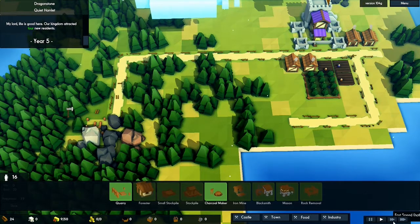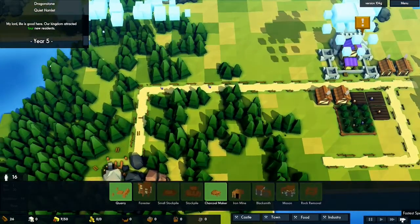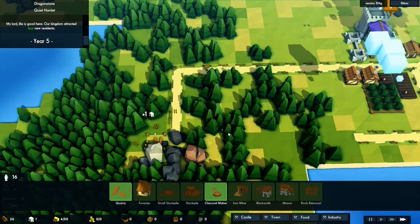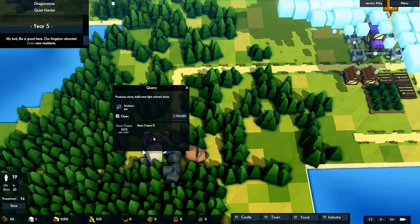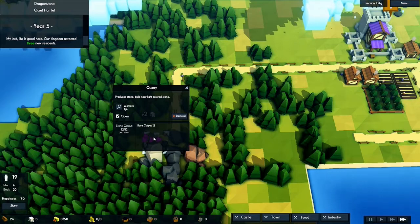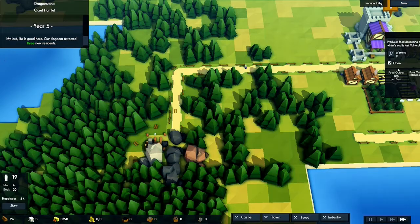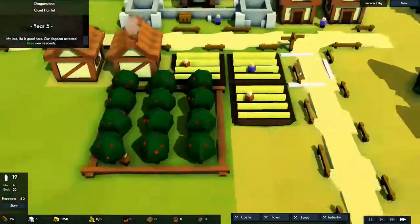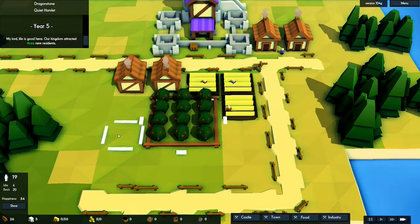We have three speeds to choose from — I'm playing on fastest just to get things moving. Every industry building, pretty much every building, needs a certain number of workers. The quarry needs four, the little farms have only one worker, and the tree farm has three workers.